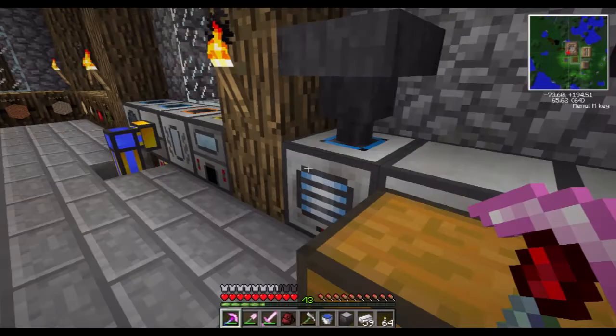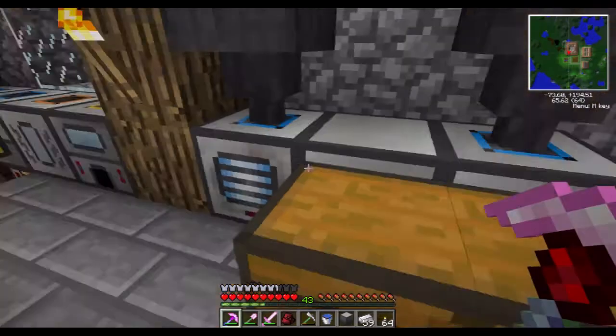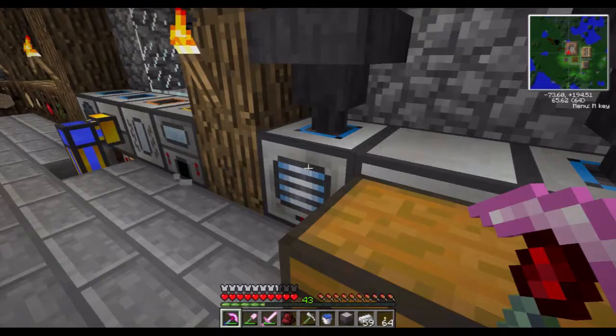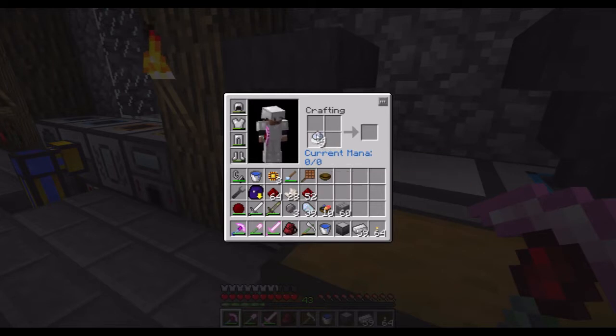I think this is a shapeless recipe. We've got some more silicon — I suppose that's good. Let's try it out: this, this, and this. Yep — flux dust.